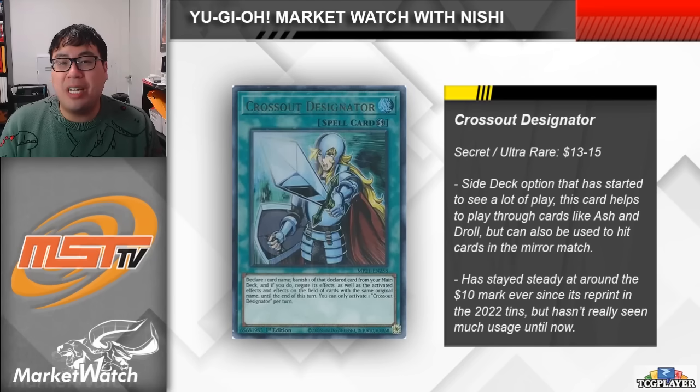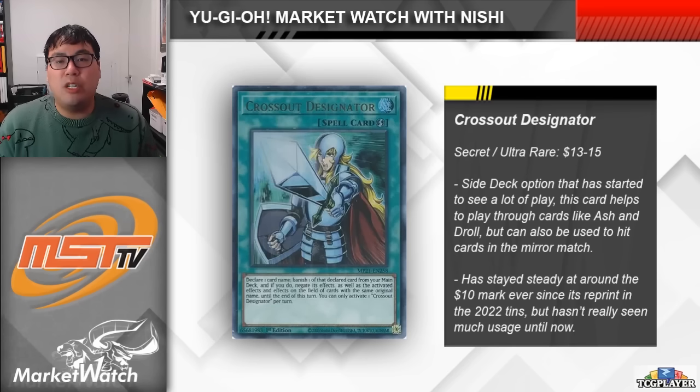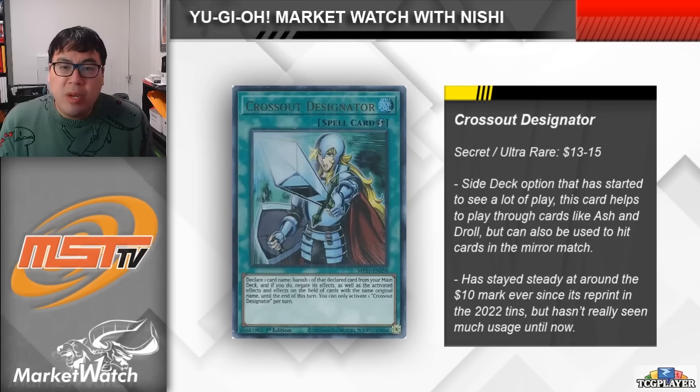So this is a pretty interesting card — it's Crossout Designator. I feel like we've talked about this card across at least 10 different market watches in the past, but we're actually starting to see this card being used more and more. It's a pretty simple card. Essentially you're using it to play through hand traps, where if your opponent, say, Nibiru's you, you chain this card, banish a Nibiru from your deck, and then the Nibiru is negated, allowing you to resume your play uninterrupted. There's a lot of players on really hand trap heavy builds of Snake Eye Fire King this format, and Crossout is a versatile answer to a lot of these cards.